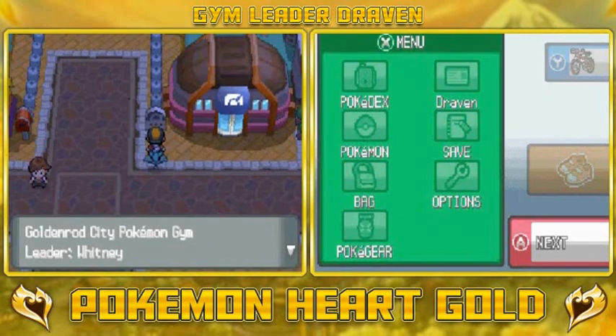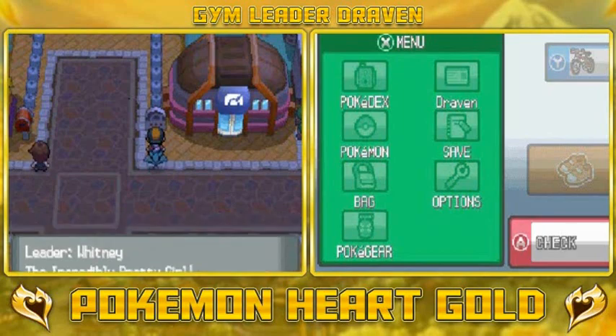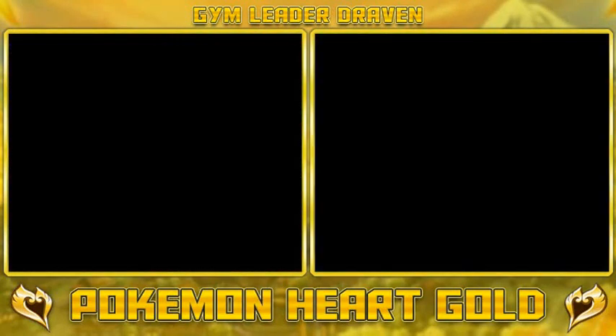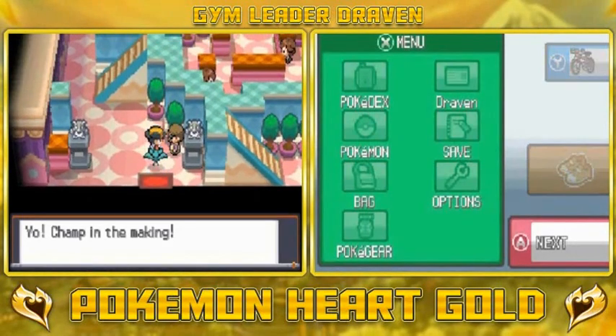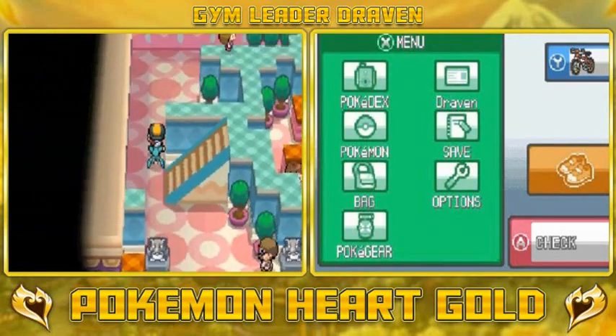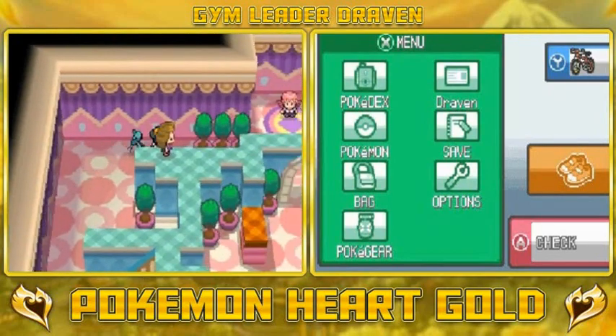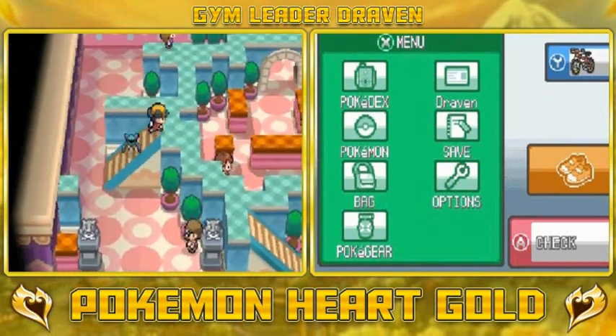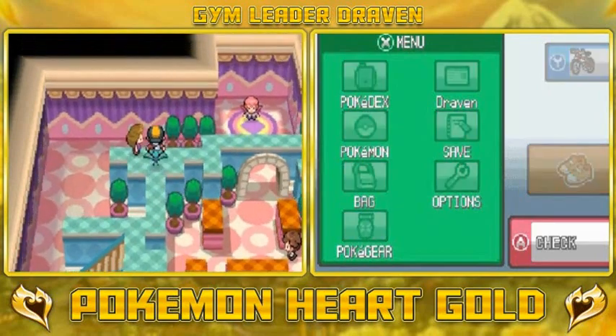Goldenrod City Pokemon Gym Leader Whitney - the incredibly pretty girl. The gym NPC says this gym is home to normal type Pokemon trainers and recommends using fighting type Pokemon. Lucky for us, we do have that fighting type Pokemon. We're gonna have to solve this puzzle right here - it's a little bit different from the original. Let's see what this trainer has to say.